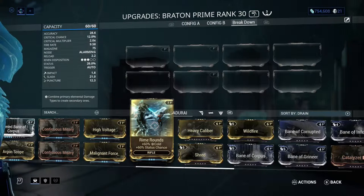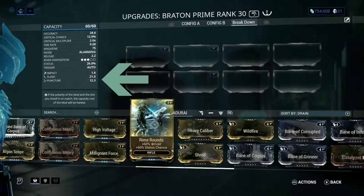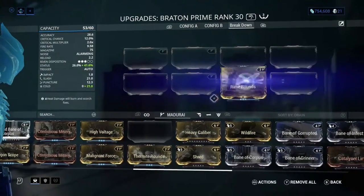Without further ado, we will begin. There are two major damage types in Warframe. The first damage type is physical damage. Physical damage consists of impact, slash, and puncture — those three damage types combine together to create your base damage, and for most weapons it creates your base damage and is usually used for creating your elements.